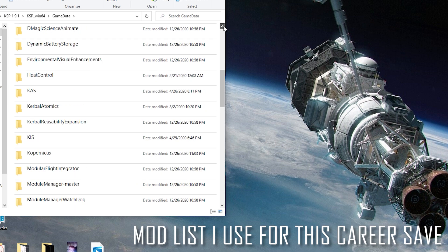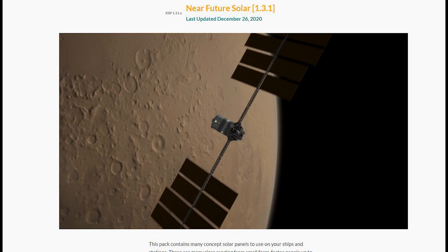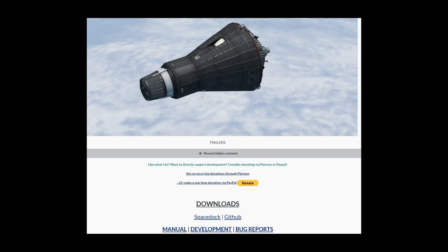All the mods in the near-future pack — so that's the near-future electrical, construction, solar — all of those are really cool and they add a lot to the game. The one I use a lot is Blue Dog Design Bureau, which has tons of historical rocket parts: things from Skylab, the Gemini program, Mercury, and all the way through Apollo and beyond.